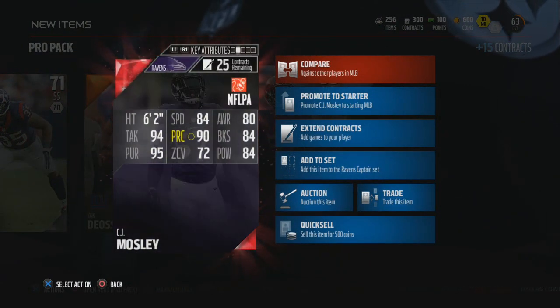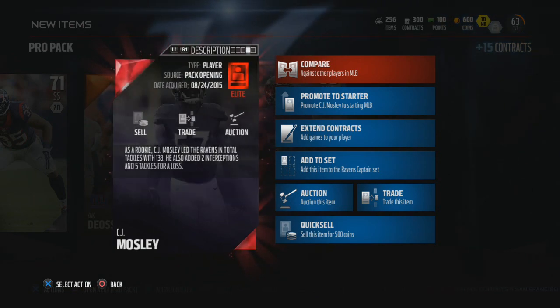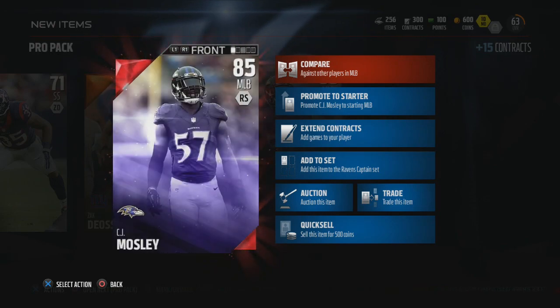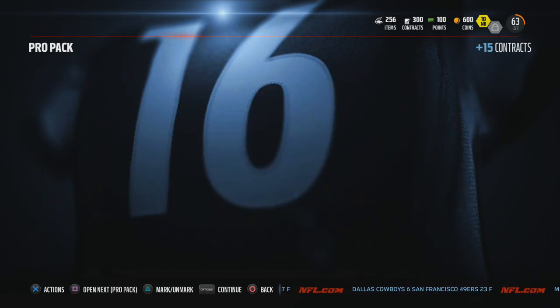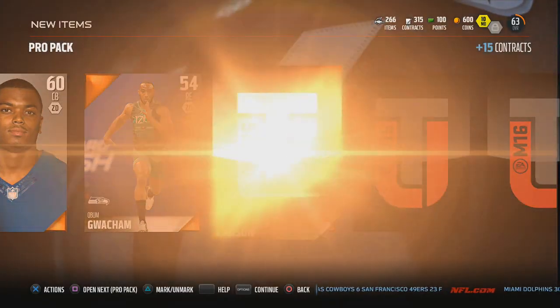First elite - CJ Mosley! That's actually a pretty decent elite because I love CJ Mosley. He's got good speed - 94 tackle, 95 pursuit, 90 play recognition, 84 block shedding, 84 hit power. That's a pretty good card with plus nine run stuffing. I'll take that as my first elite. Any elite is probably a good 20 or 30,000 for that card right there, so I'll definitely take it.